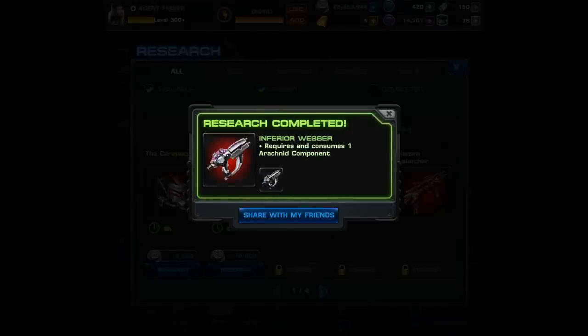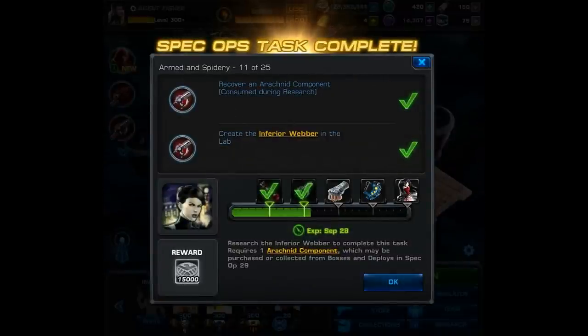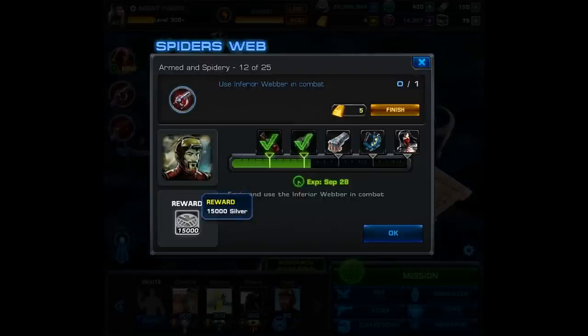We last left off with the research, and now the inferior Weber is completed. We'll collect that and move on to task number 12. Besides that lesser Arania piece, we get 15,000 silver, which isn't bad. Now for armed and spidery 12 of 25 — this time we have to equip and use the inferior Weber in combat. Not too difficult; we can use this even outside of the spec ops, and we'll get 15,000 silver.